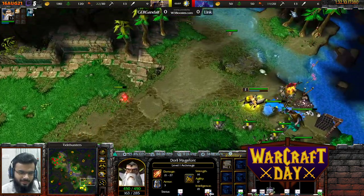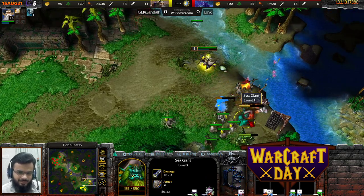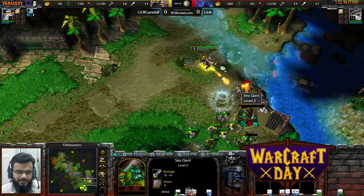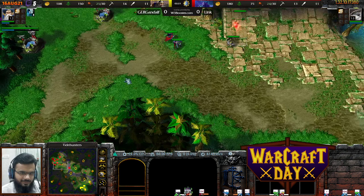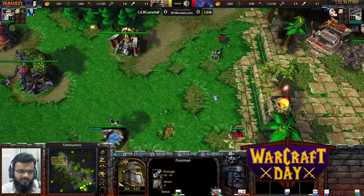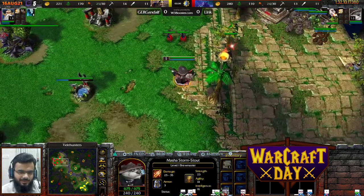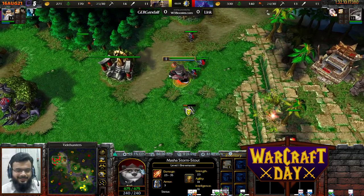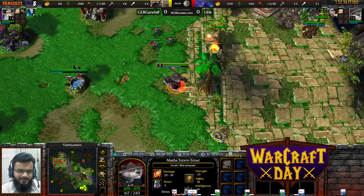Link pulls in a couple of militiamen and goes in for the orange camp — the sea giant — but they're gonna have to be careful since this thing can cleave. Gotta be very careful. There you go — cleave damage. No peasants can be taken out so easily with that reach, and he's gonna immediately detect something is fishy.